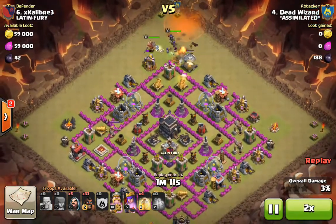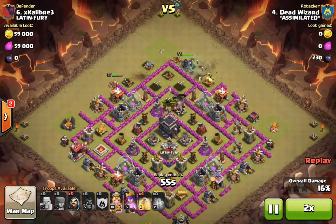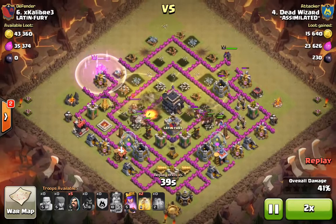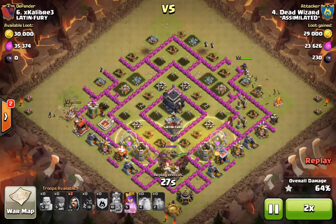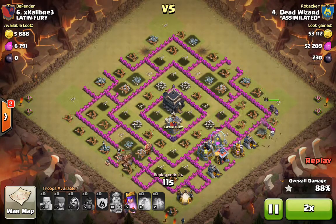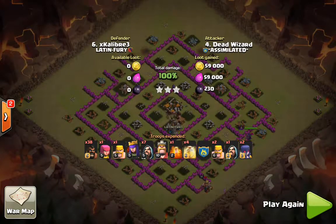Once the Clan Castle is cleared it's just hog heaven. The King trips one bomb, skeletons trip another, so two of the four bombs are taken out immediately. He places heal spells when the hogs reach half health — spell timing is everything with hog raids. Watch when your hogs get down to about half health, heal them up, watch again when they get to half health, heal again. This was really not a challenge at all — very poor base setup with nothing stopping the hogs from running through.